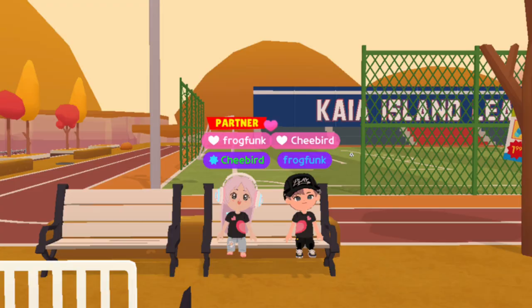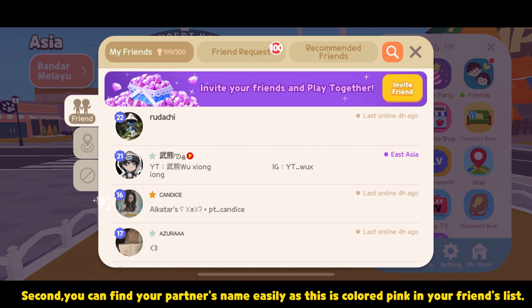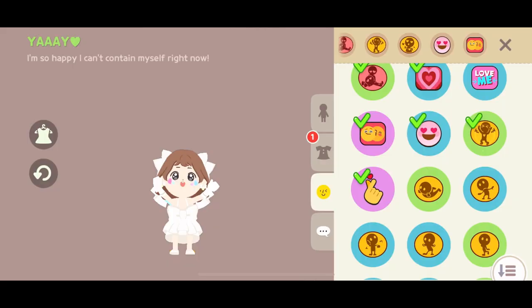First, you will have each other's name on top of your head. Second, you can find your partner's name easily, as this is colored pink in your friends list. Third, when you reach a certain level of closeness, you can get specific emotes with your partner like these.